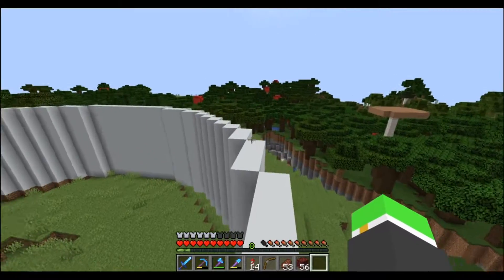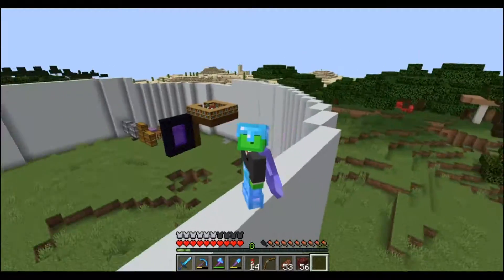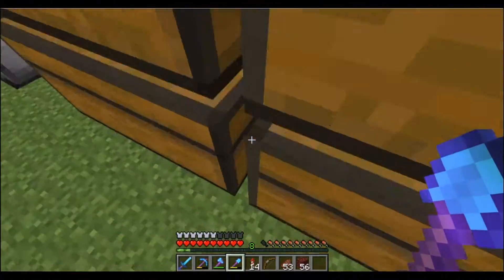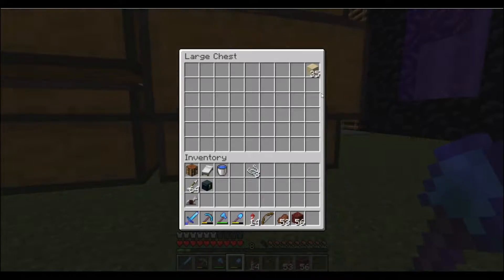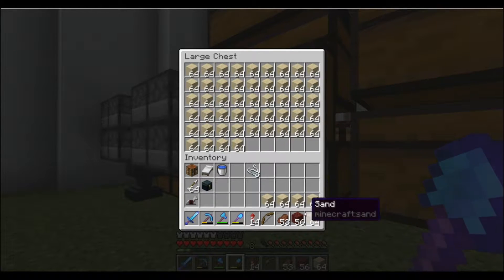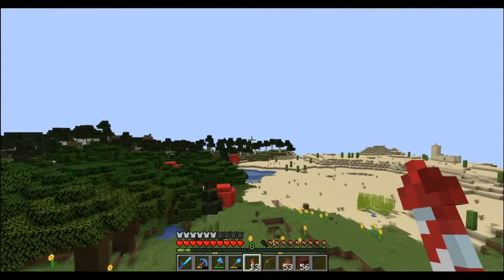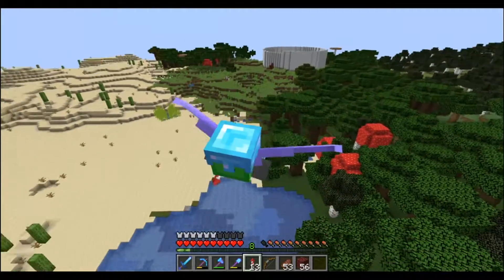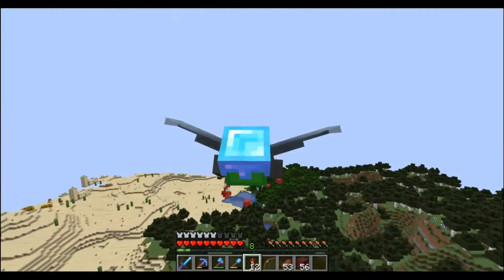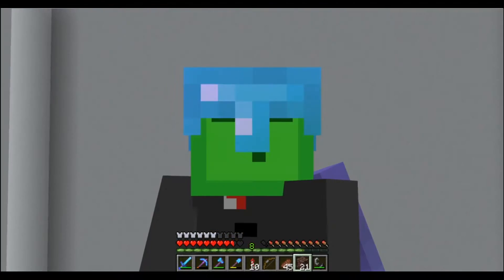We're going to start by collecting all of the ancient debris — we need 36 ancient debris. The way I like to get ancient debris is using sand and TNT. I think we have enough sand, so we'll do one stack of TNT and about four stacks of sand, and I'll go grab some gunpowder. I'll do a cut where I get all the ancient debris — this might take a while.